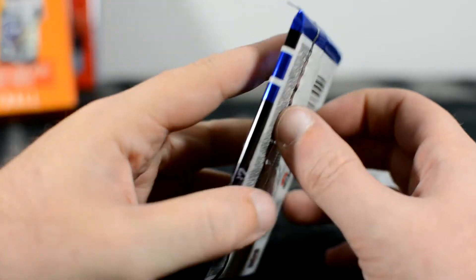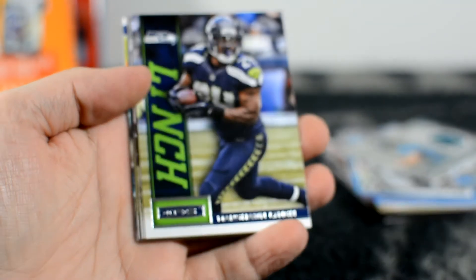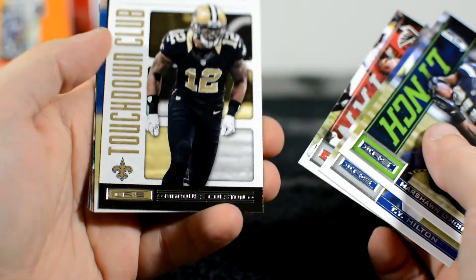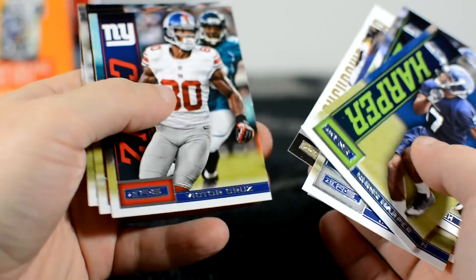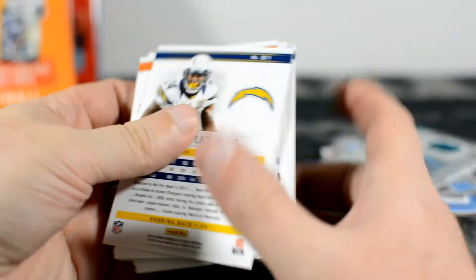Last pack — 2013 Rookies and Stars. Start off with a Marshawn Lynch, T.Y. Hilton, Matt Ryan, Marques Colston Touchdown Club insert, Chris Harper rookie, Victor Cruz, Josh Gordon, and Ryan Mathews. I want a numbered card. This autograph better be numbered — I don't care if it's even somebody obscure, I just want it to be numbered.